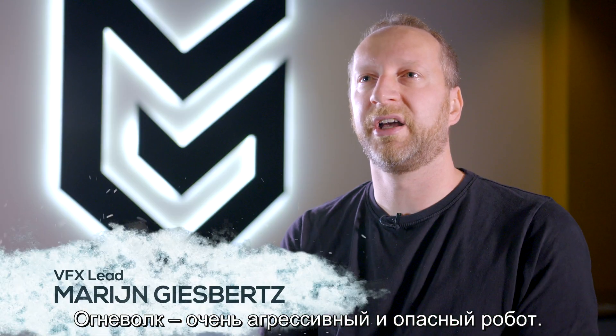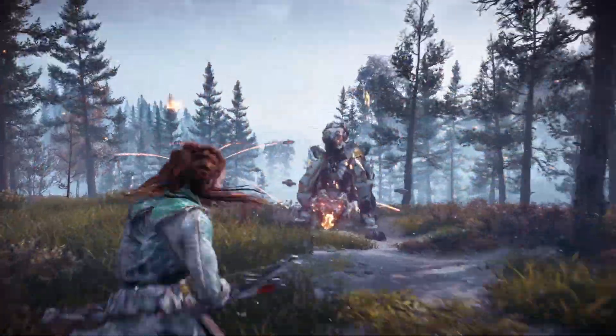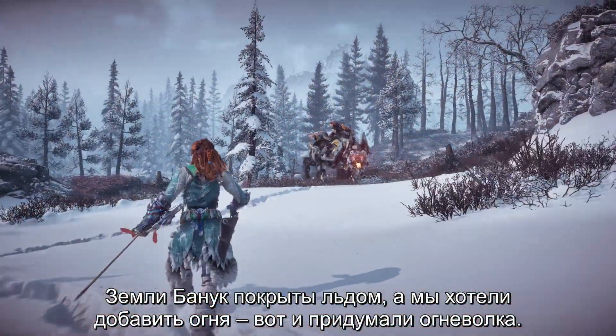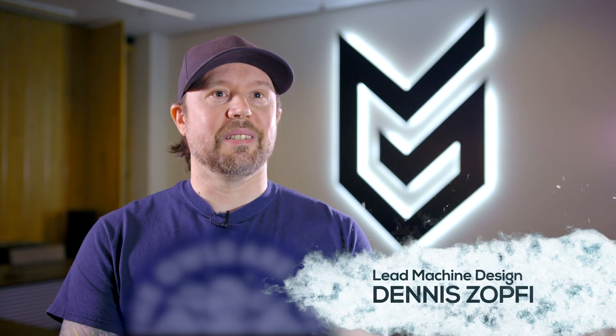The Scorcher is this really aggressive, dangerous robot. A lot of the attacks that he uses are fire-based. As the Banuk area is filled with ice, he went with something fiery — the Scorcher.